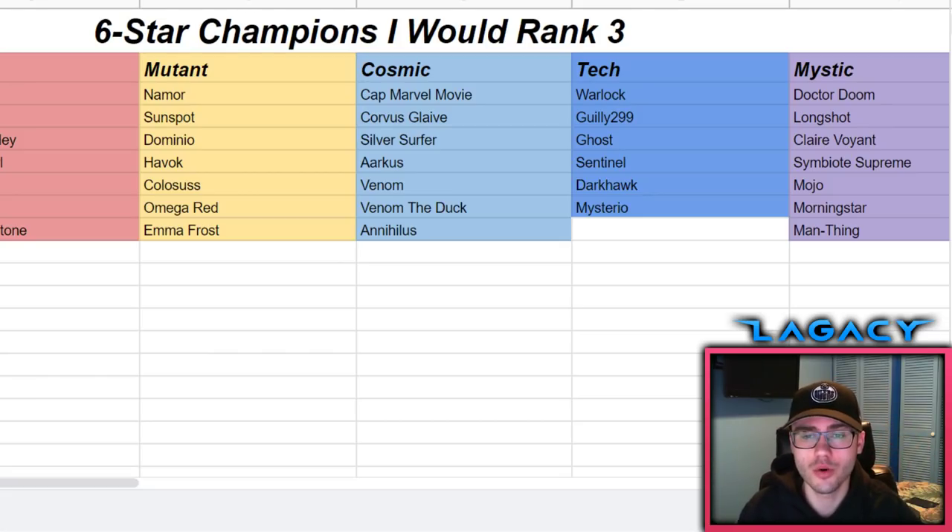Then we have Clairvoyant and Sorcerer Supreme, who are very interchangeable. The only reason Clairvoyant is higher is prestige. In terms of ability they're very close to each other - it comes down to whether you run suicides or not. If you run suicides, favor Clairvoyant; if you don't, favor Sorcerer Supreme. They're both very good mystic champions.